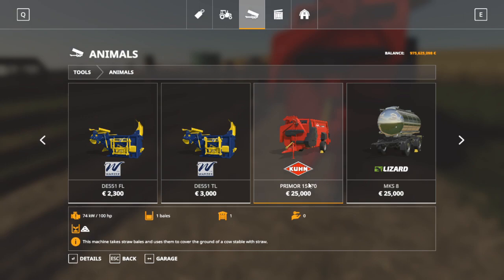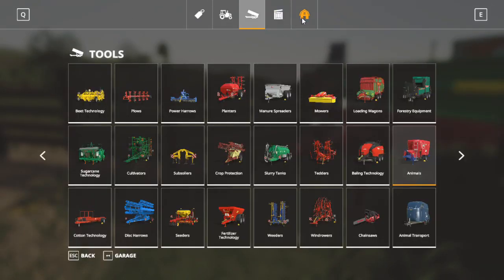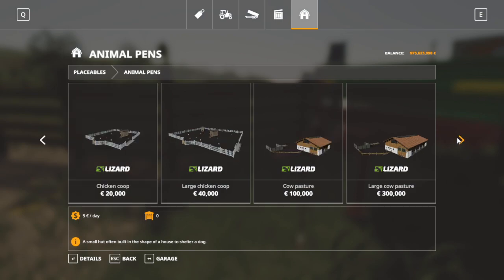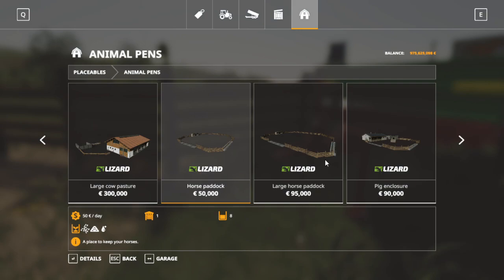To set up your horses including your horse paddock, if we check out the animal pens section: the small horse paddock is 50,000 and the large one is 95,000. So it can be expensive to start off. You'd potentially have to buy some land to put it on, and then buy all the materials.